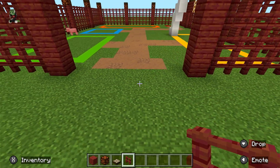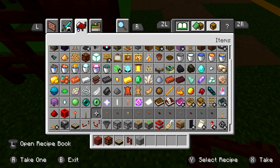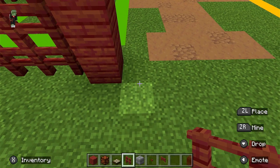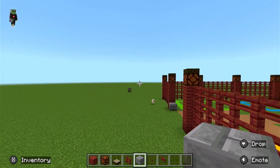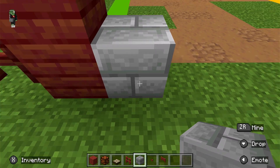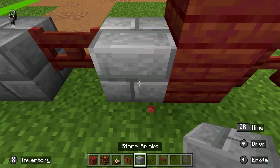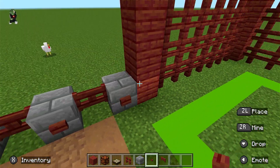Now for the gate. You'll need some stone bricks, a mangrove button, mangrove fences, and gates. Leave a seven-block opening for the gate. Next to the pillar, place one stone block, then a gate, then a stone block, then a gate — repeat that pattern. Put buttons on the front so you can actually get in and out.